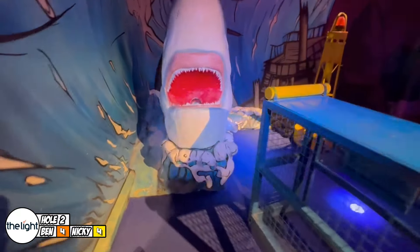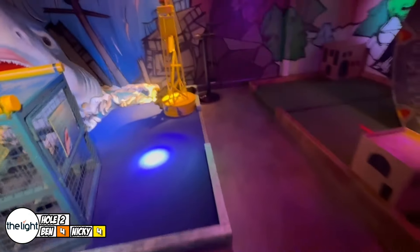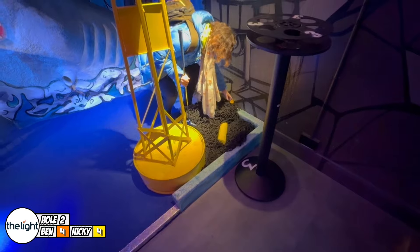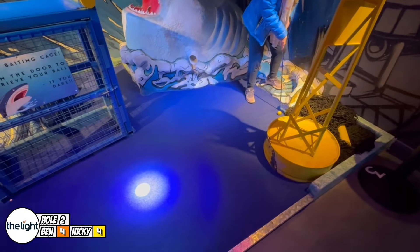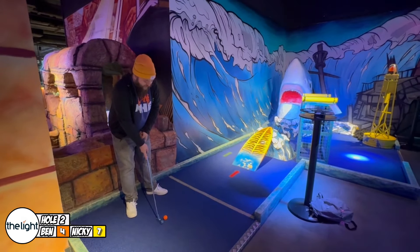This hole is themed to Jaws I guess - you go up the surfboard and try to get the golf ball into the shark's mouth. There's a little tube in the mouth. As you go towards the hole you get a hole in one. You can go around the side as well, but I think I've got to try and go over the surfboard. Can we get into the shark's mouth? Let's give it a go. Oh, that's gone into the net over there. You want to get into the shark's mouth - let's get into the shark!